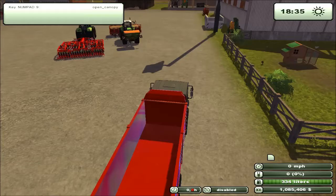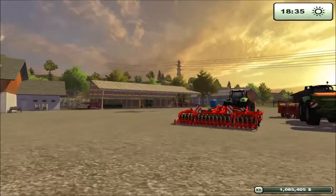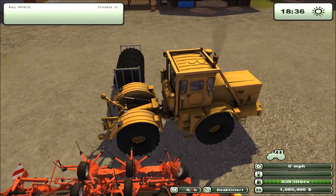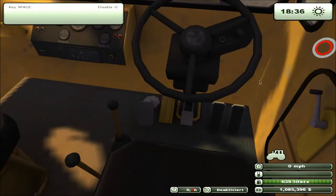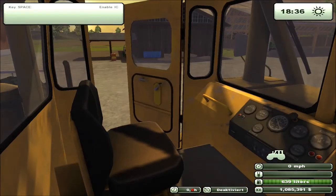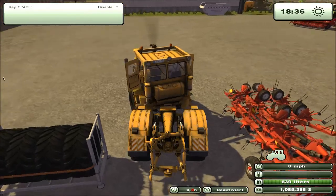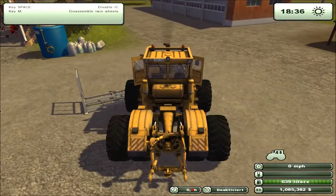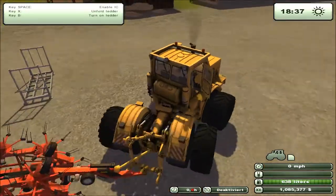I'm gonna get this big bastard. I'm just gonna reset them back to the farm. I'm gonna bring that yellow tractor over there and hook the tetter up to him. I'm just gonna enable IC and then it gives me my mouse cursor. I don't know what IC is all about. I'm gonna hook this thing up and let's tow it over to the cow pasture.